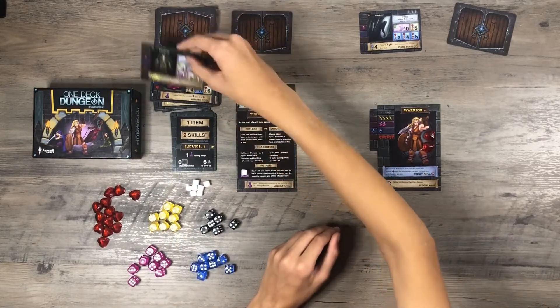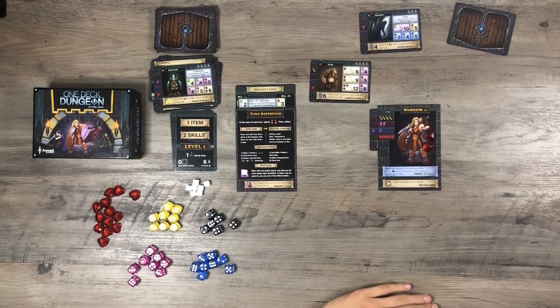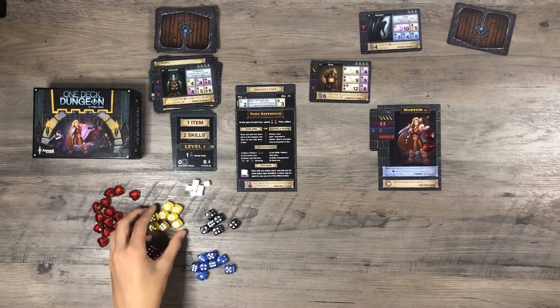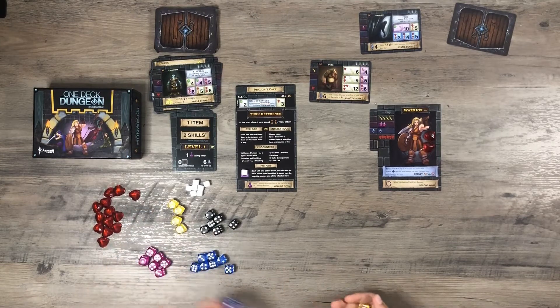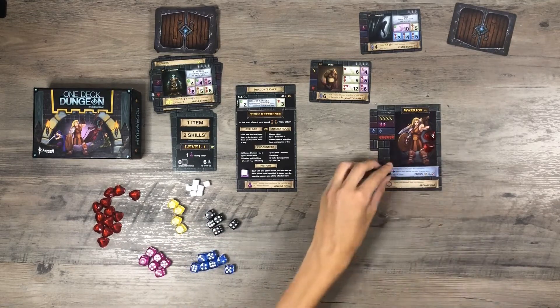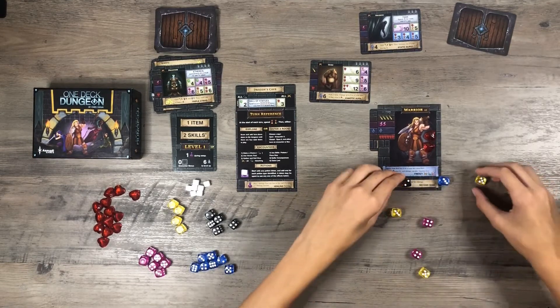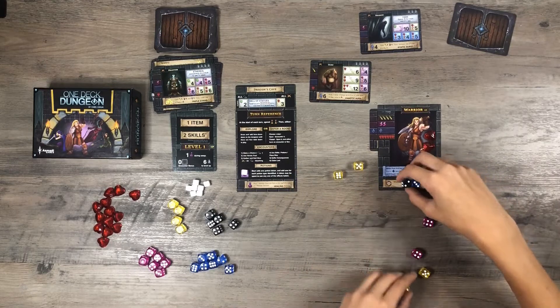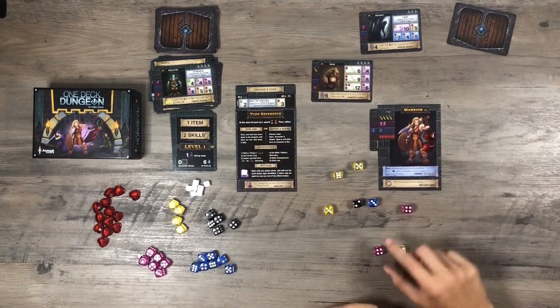Spend two time and we got an ogre. Very strong ogre, but I think I'm actually going to try to take this guy out. I know I'm not going to be able to defeat him all the way and I know I'm going to take damage, but I should have one die left for taking damage. I'll actually roll that — I know I'm going to take damage with this, but at least I'm going to get its item, which is pretty strong.